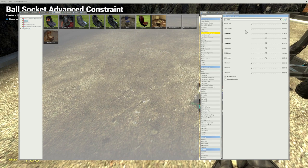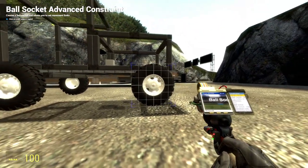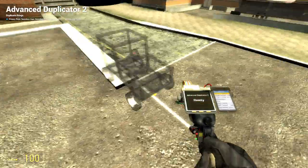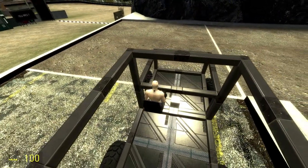For the slaver setting, go to Ball Socket Advanced — Force Limit zero, Torque Limit zero, all frictions down to zero. The slaver setting: minimum negative 0.05, maximum 0.05, for X, Z but not Y. Click on a wheel you want controlled and attach it to the E2, then the other wheel too. Area copy and get in the seat — the turning works as it should.